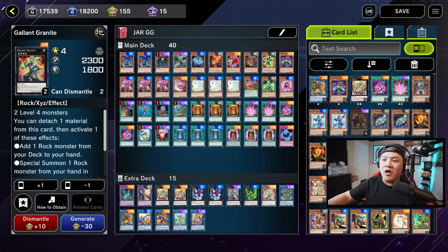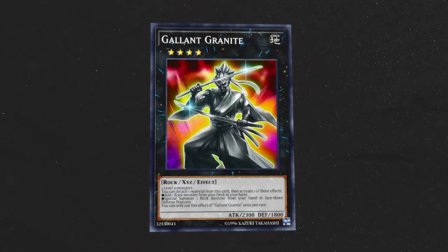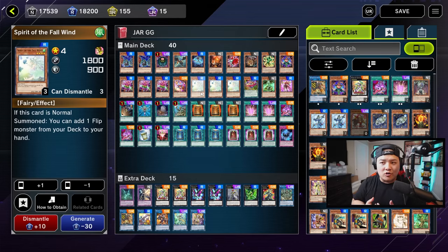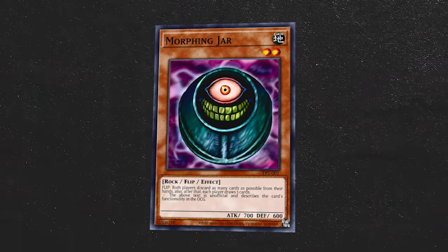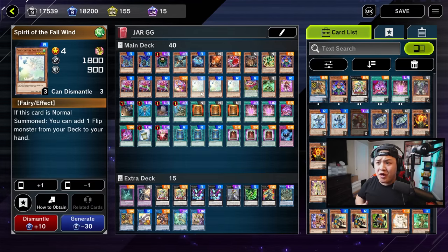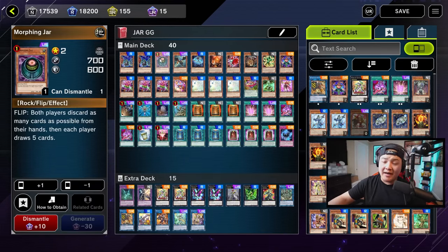Morphing Jar is searchable — not only off Granite Granite, but if you open up with cards like Spirit of the Fall Wind, you can also add Morphing Jar directly from your deck to your hand. She reads that when this card is normal summoned, you can add one flip monster directly from your deck to your hand. So you can search Morphing Jar off her, or search Morphing Jar off Granite Granite, or just hard draw the Morphing Jar — though that's very unlikely.